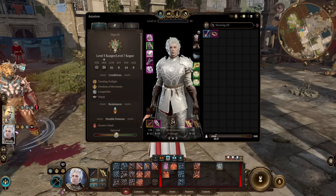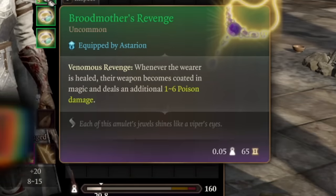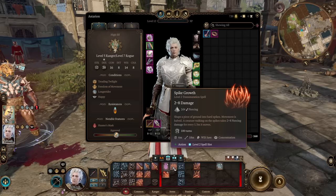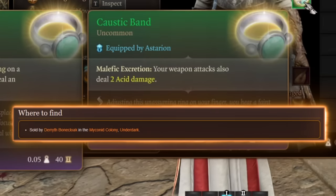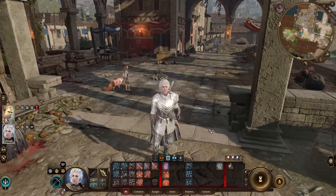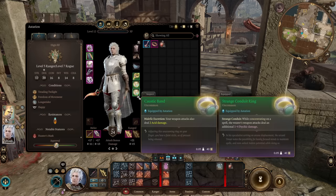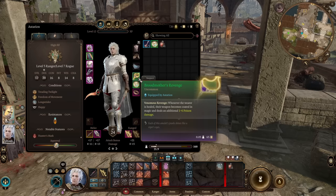The most important jewelry combination for this build: Broodmother's Revenge — whenever you're healed, your weapon is coated in poison dealing an additional 1d6 poison damage. Strange Conduit Ring — while concentrating on a spell, you deal an additional 1d4 psychic damage. Hunter's Mark, Snaring Strike, and Spike Growth are all concentration spells, so just cast your favorite and do the additional damage. The last ring is Caustic Band, which does additional flat acid damage — very nice if you have a cleric who can heal you in a fight, or if you use a healing potion before entering. If you don't want to use potions or lack a cleric, switch Caustic Band for Ring of Regeneration, which heals 1d4 hit points each round, activating Broodmother's Revenge automatically.